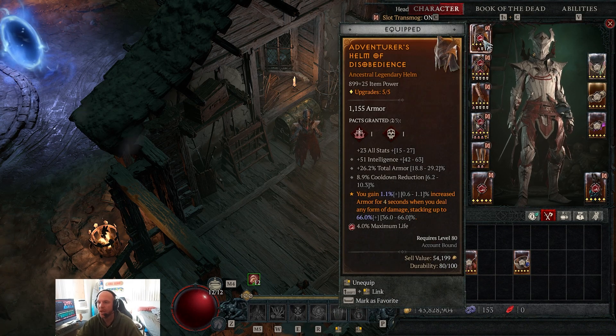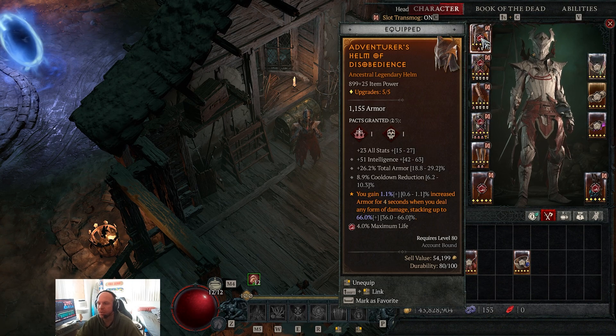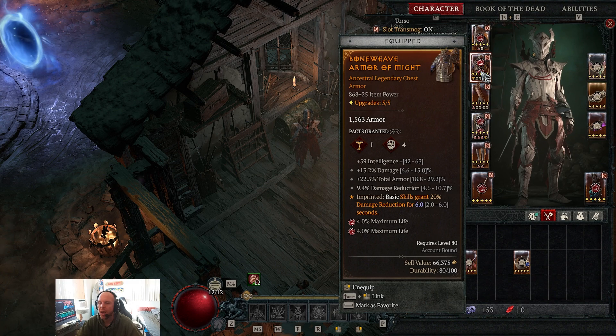For the helmet aspect we use increased armor for four seconds when you deal any form of damage, which boosts armor by quite a bit. For body armor, the ideal stats are intelligence, damage, armor, and damage reduction. You might want to swap armor for max life — damage reduction is the best defensive stat in the game in my opinion.